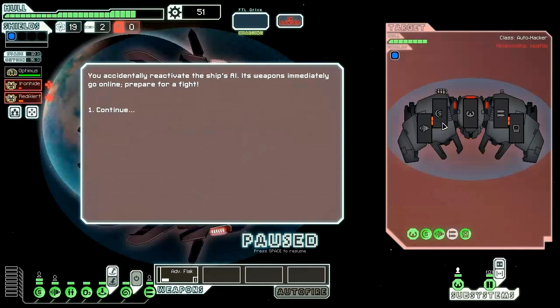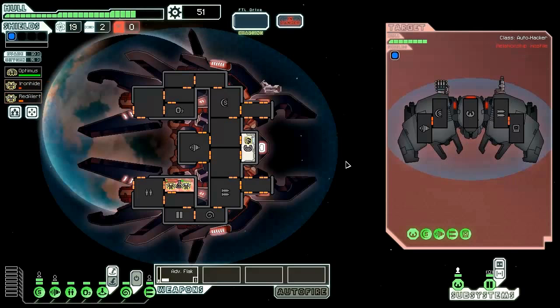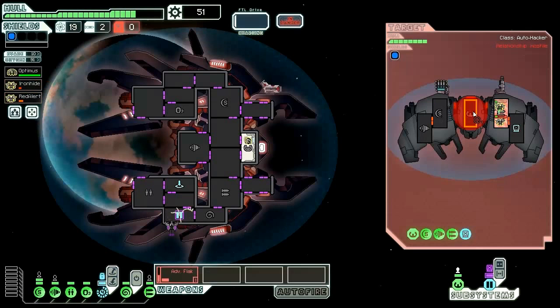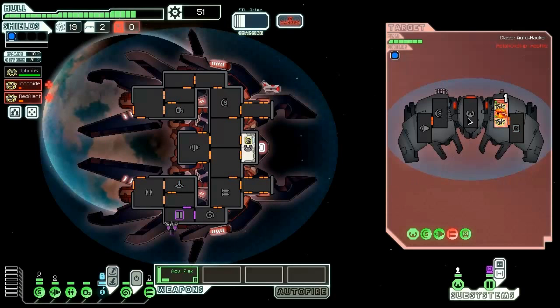We accidentally reactivate the ship's AI — this weapon immediately goes online so we need to prepare for a fight. They've deployed a hacking drone. We need to see where that thing hits because that determines the fight — it hits Doors, no problem. Let's go ahead and hit those weapons as soon as we can and attack their helm with our Flak gun. The great thing about the Lanius is that they don't need oxygen, meaning we can board these automated drones without any issues.